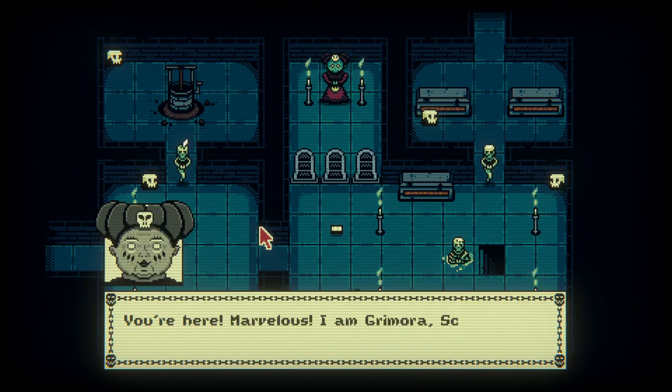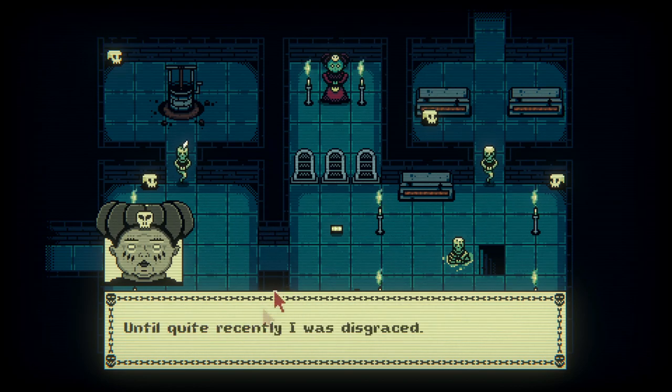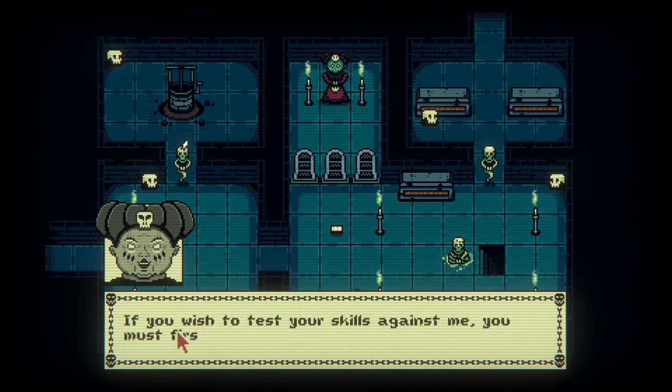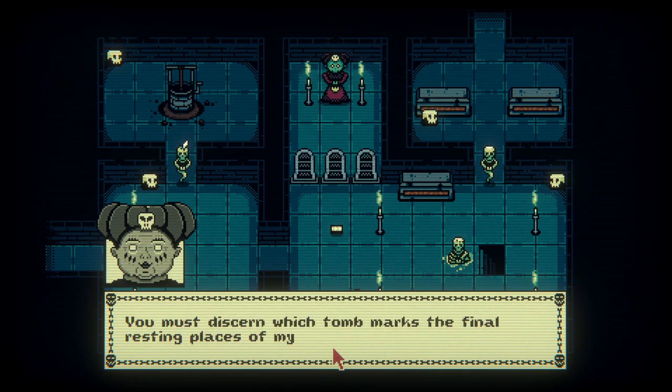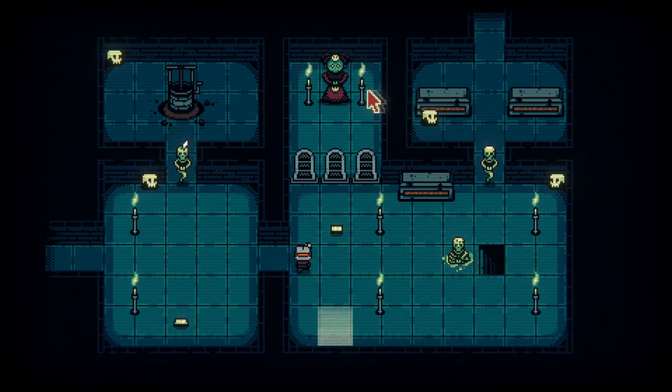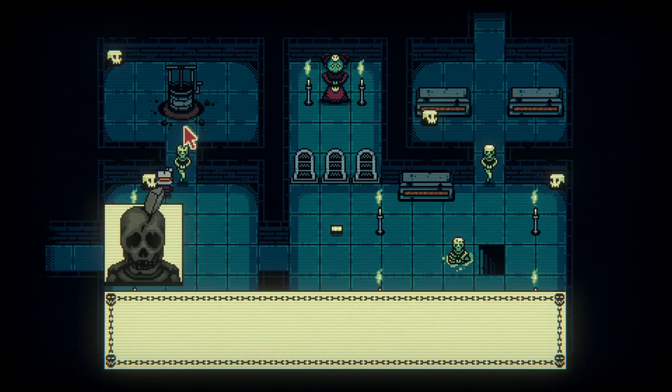You're here. Marvelous. I'm Grimora, scribe of the dead. Grimora, you're very nice. Until quite recently I was disgraced, though I was returned to my former glory with the help of some unlikely friends. If you wish to test your skills against me, you must first prove your wits. You must discern which tomb marks the final resting place of my lovely goals. So you are scribe of the dead — I guess I shouldn't call you Stinkbug anymore.